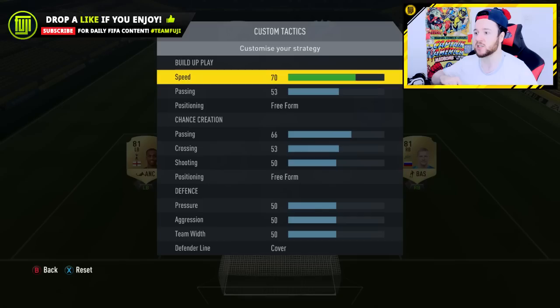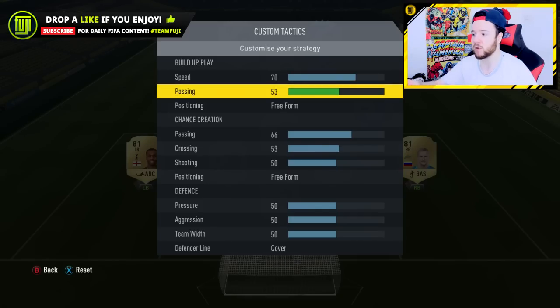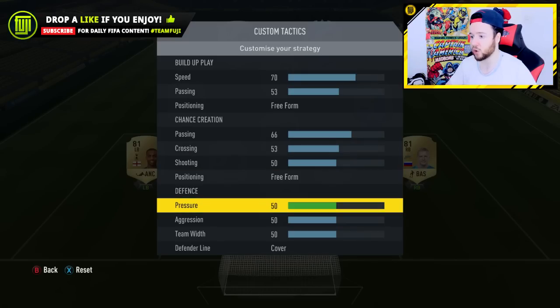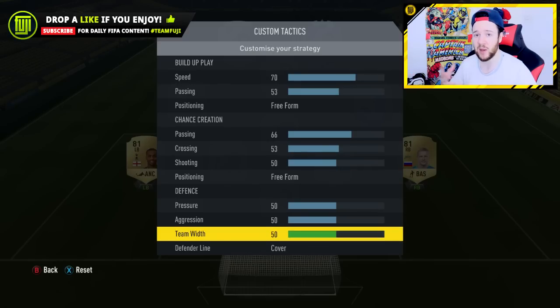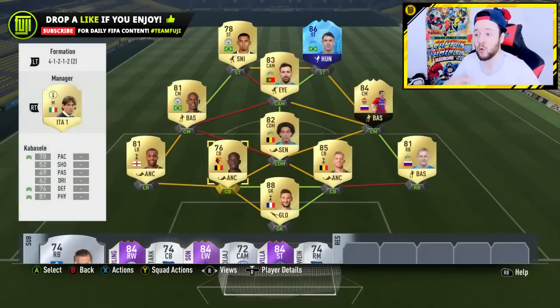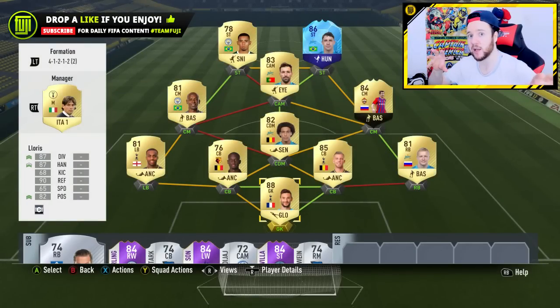The custom tactics Andreas used: 70 speed, 53 passing, positioning on free form for chance creation - you guys can copy all that. For defense: 50-50-50, balanced, exactly straight down the middle. It was working, and it came down to how I'm defending these days - not rushing my players in, cutting off supply, then going in for the challenge. When opponents are inside your box, don't panic; just keep composed and let your CPU take up good positions.